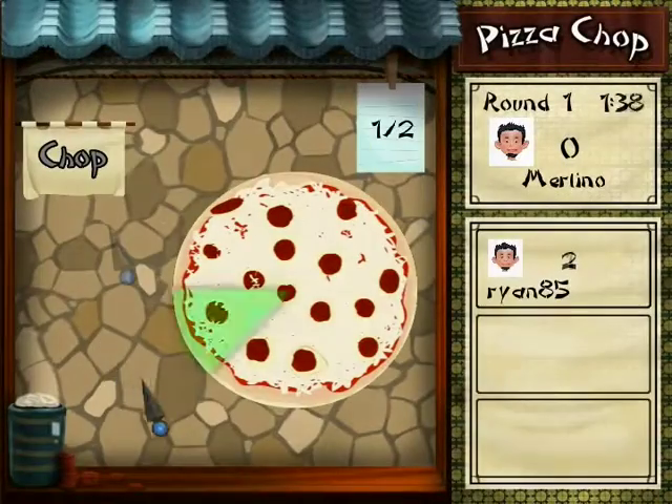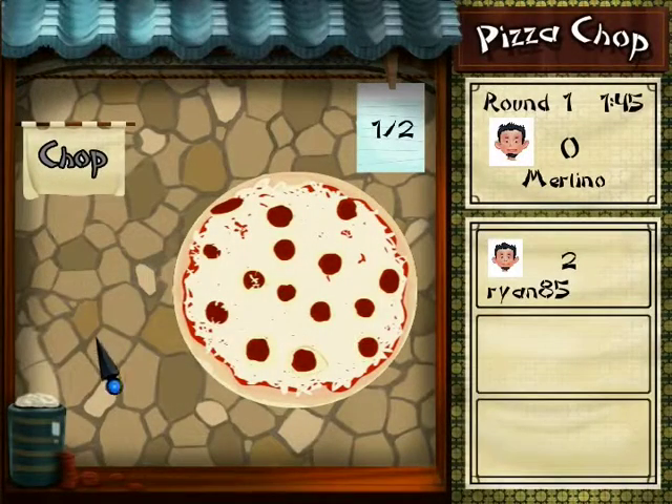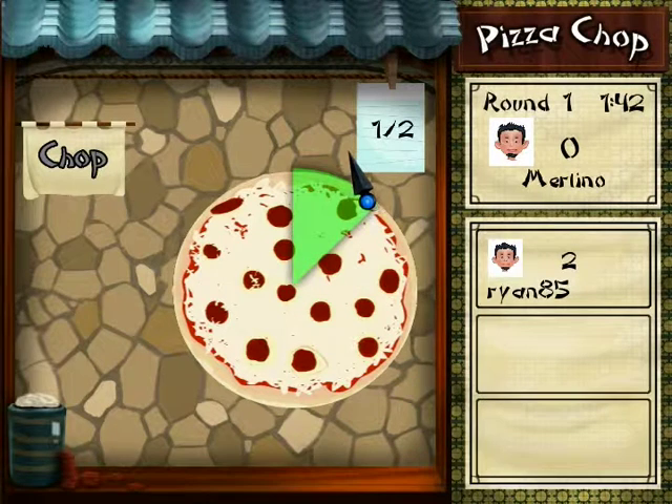Below that will be your stats. Your name is displayed under your current score. As the game progresses your status card will update with your current multiplier and any items used on you by opponents.